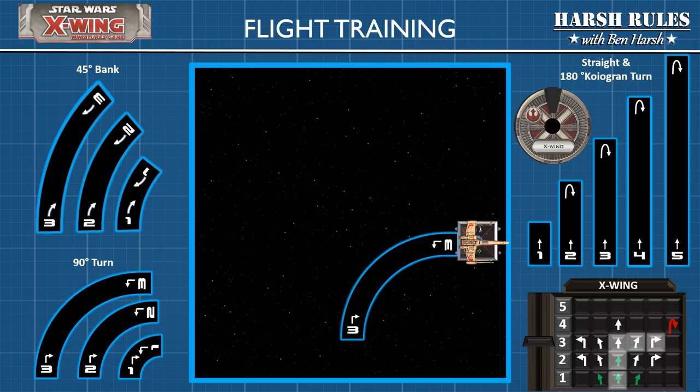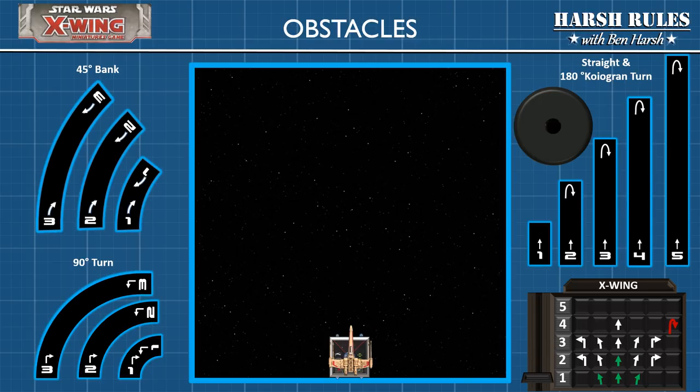There are other special maneuvers that certain pilots can pull off in the game, but we'll cover those a little later. These are the basics you need to know for operating a starship. Now let's talk about obstacles in the play field. For our example, I'm going to bring in an asteroid. During the planning phase, players cannot use maneuver templates to test where ships will end up — instead they must plan their maneuvers by estimating movement in their heads.